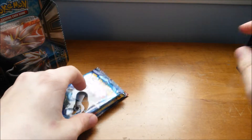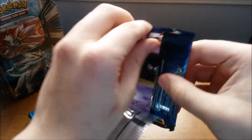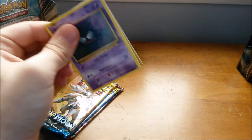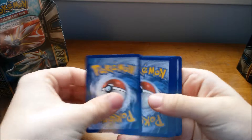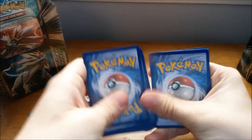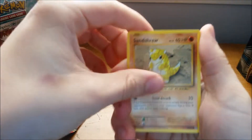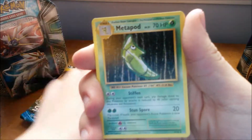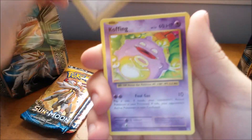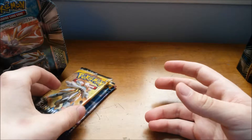Evolutions is probably my least favorite set out of these, just because there's not much playable stuff in it. The one good thing I do have to say about Evolutions is that the condition the cards are in is phenomenal — the print run they did for Evolutions is great. Starting out: Gastly, Sandshrew, Weedle, Tangela, Ponyta, Metapod, Professor Oak's Hint, Koffing, Reverse Charmeleon, and Raticate Non-Holo Rare. I wasn't really expecting to get much good out of Evolutions — there isn't much good in it.